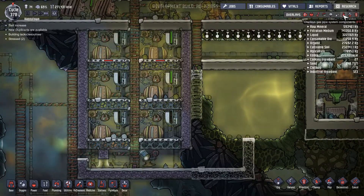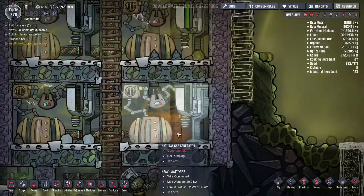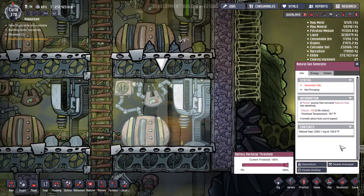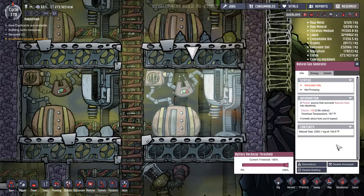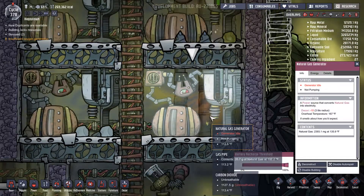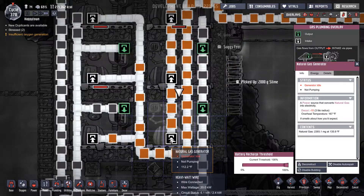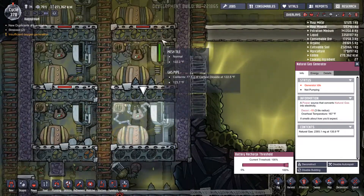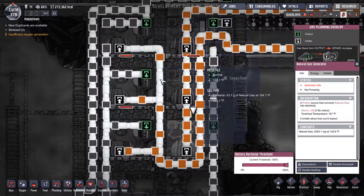It's just not pumping enough. This one is filled with natural gas — so why isn't it functioning? Generator idle — it's not functional, it's not producing any power. I don't get it. What is causing it not to work? It should be producing power — it is filled with natural gas. These two are pumping, but these two are just idle but not idle.